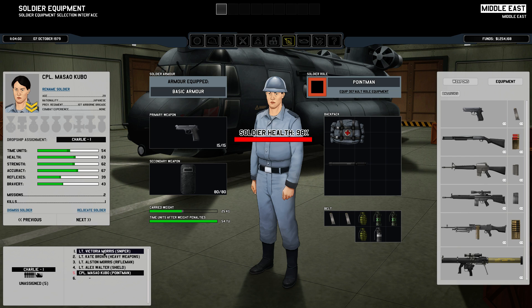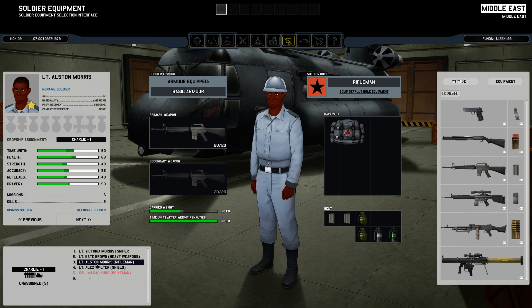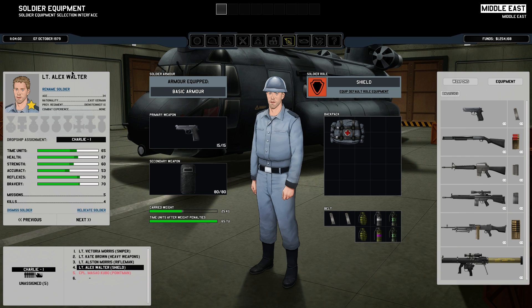Anyway, I have a really important thing to do first, and that is to name my first soldier. So I just have to find someone that looks like him. A lot of girls. Let's go with this one — rename soldier. So this is Lars Hellström. And he's a lieutenant. Welcome, Lars.